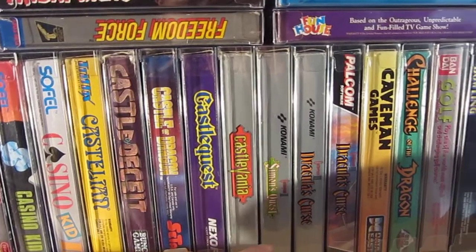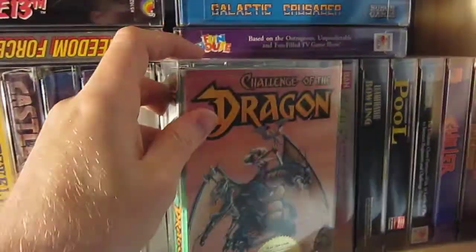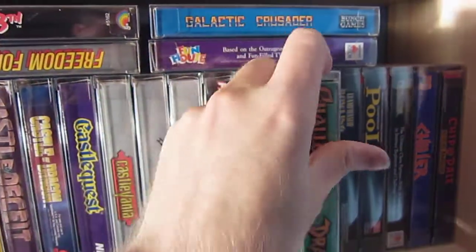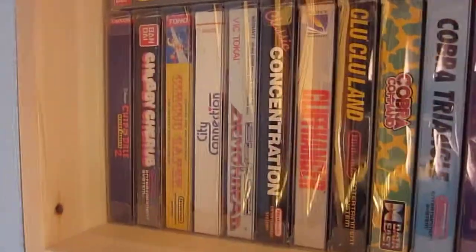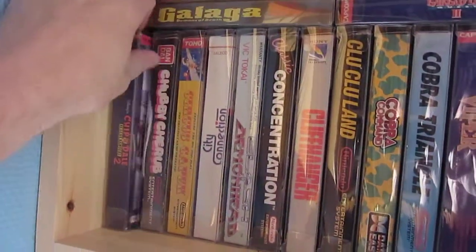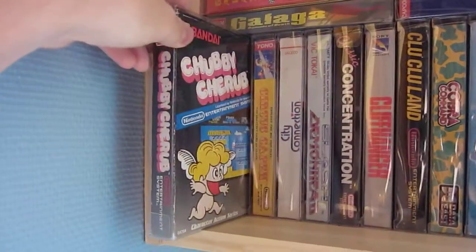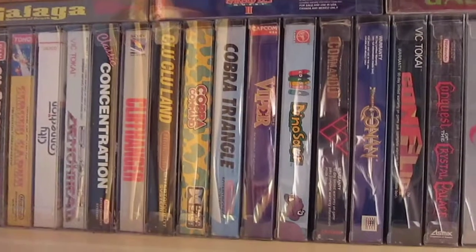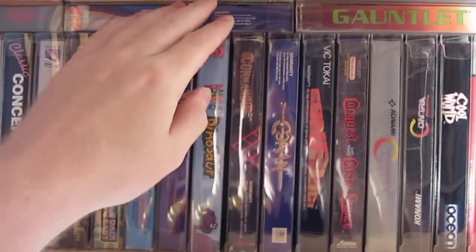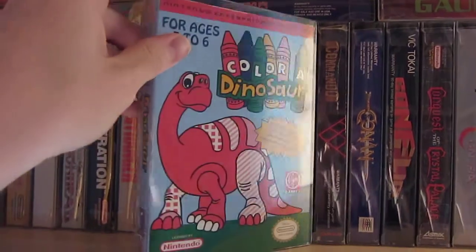Castlevania 1, 2, and 3. Challenge of the Dragon. And over here we have Chippendale 2. And we have Chevy Giroud. Color 8 Dinosaur — really not an exciting game.